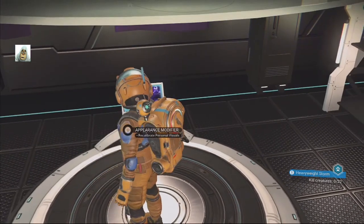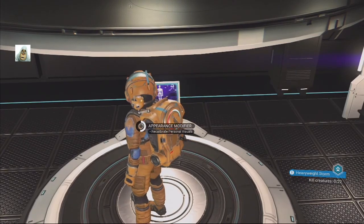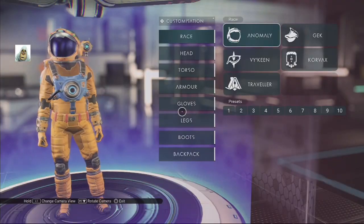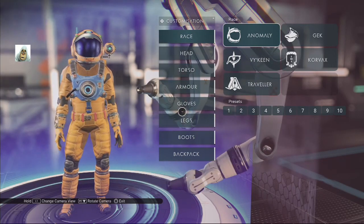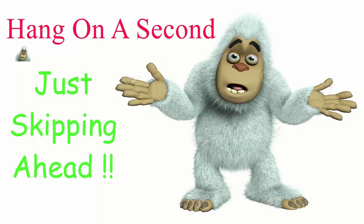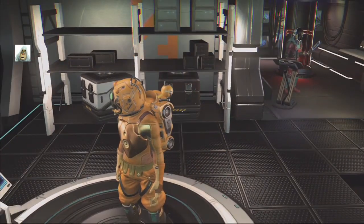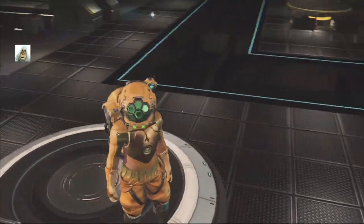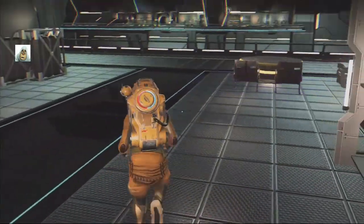Appearance modifier? Okay, right — we're going to just change how we look here. We'll be back after this. Okay, here I am in my golden yellow with baggy trousers.